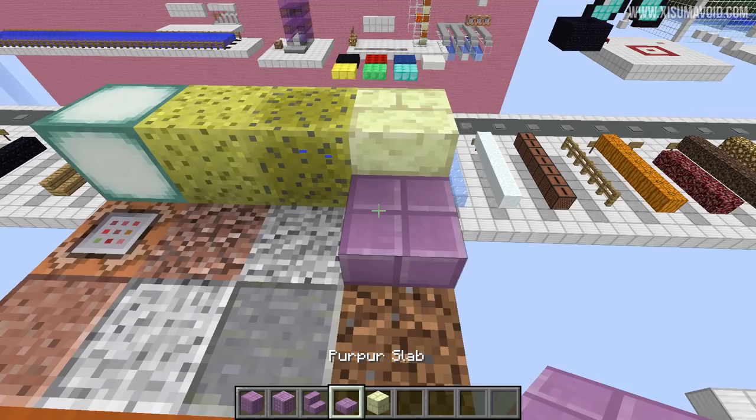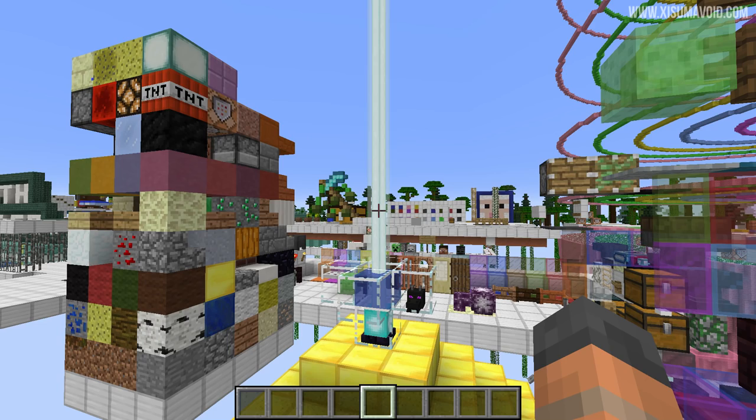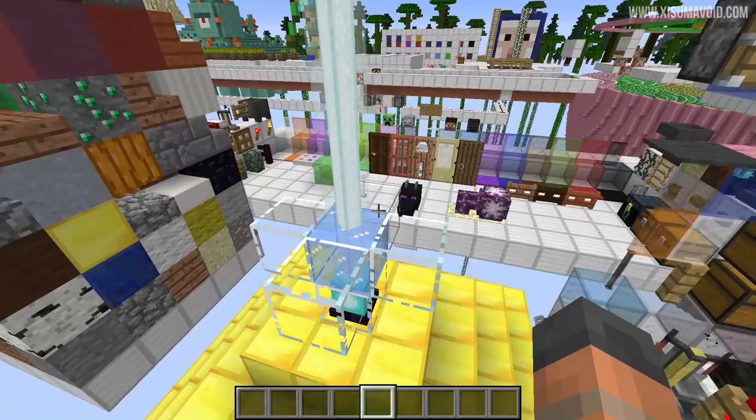We're not done yet — there's still more testing to do and this one is actually pretty useful to know. If you happen to have a base underground underneath an ocean and your beacon goes through the water of that ocean, then a player running around with Frost Walker on top might disrupt that beacon beam. But good news — that is not the case. The beacon beam can go through the frosted ice.